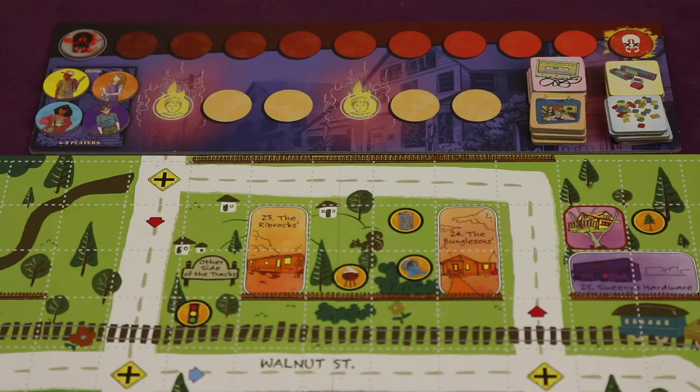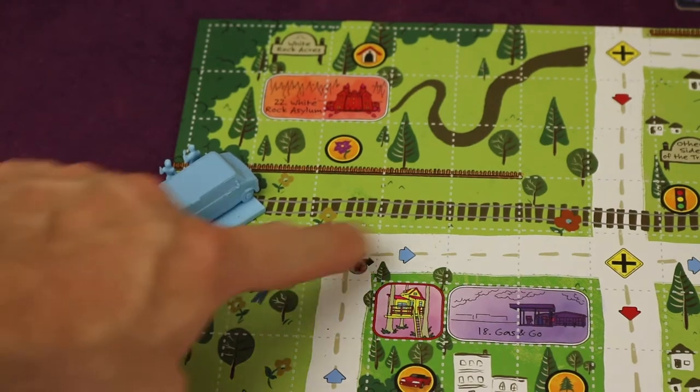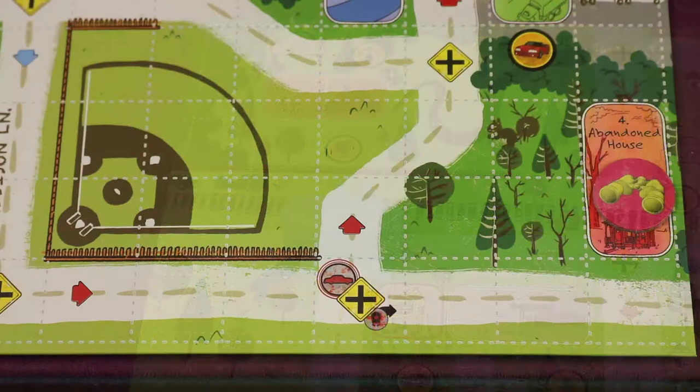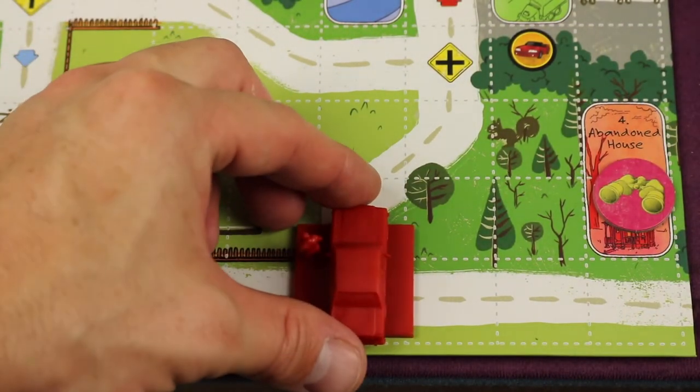Each kid takes their turn order token and places it in the home spot on the Doom Track. If you're playing with four players — meaning three kids — you'll take the 2X marker and place it on that circle. You're gonna find the blue feds truck and place it in the upper left side of the board facing in the arrow direction, and the red fed truck at the bottom right-hand side of the board facing up.